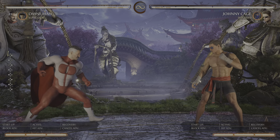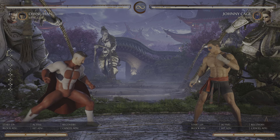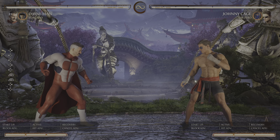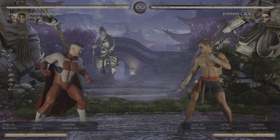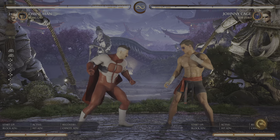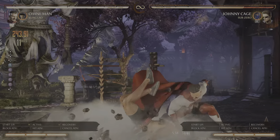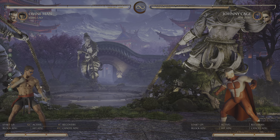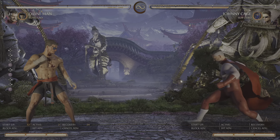Hello everybody, it's Jager here, and today we're looking at Omni-Man. He just came out for pretty much everyone. I'm doing this super late because I wasn't able to play, but this is going to be more of like a guide to get you started. Learning in this game isn't too tough once you look at frame data, damage routes, and damage optimals. Things become a lot easier. That was 37% off of back one, and his back one's pretty good — it's like an advancing mid at 12 frames.